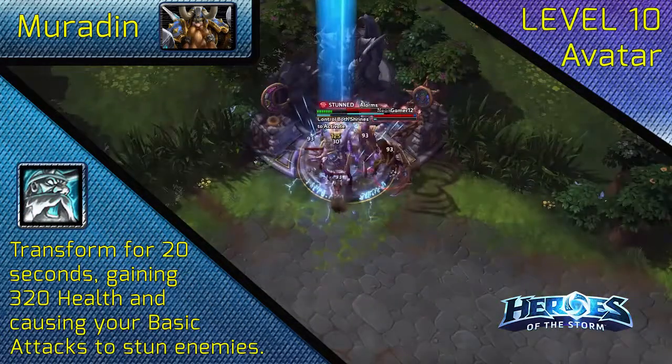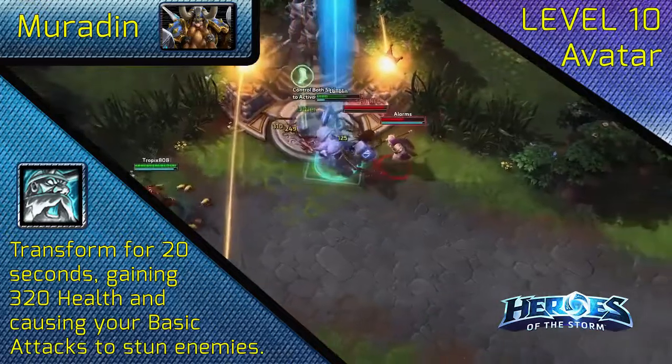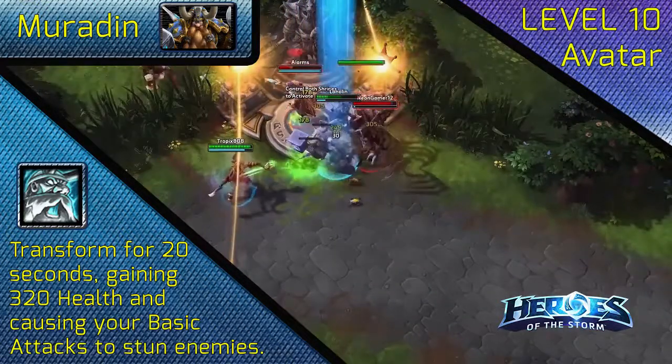At level 10, choose Avatar. After becoming a massive unstoppable force with a ton of health and CC, you can tank almost anything.